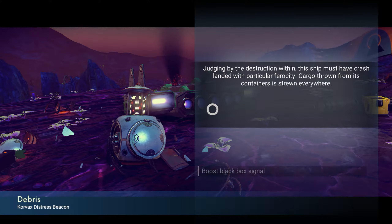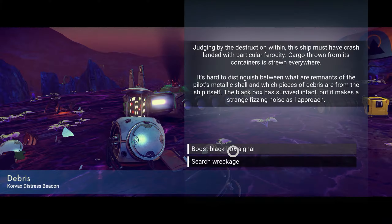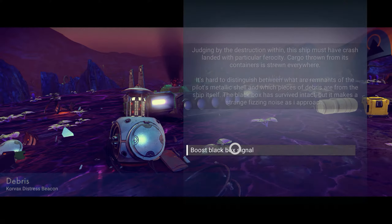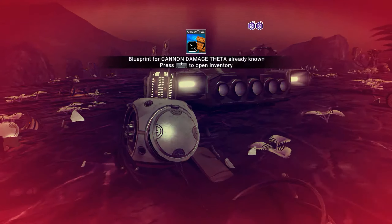Judging about the destruction within, this ship must have crash-landed with a particular ferocity. Cargo thrown from its containers is strewn everywhere. It's hard to distinguish between what are remnants of the pilot's metallic shell or which pieces of debris are from the ship itself. The black box has survived intact, but it makes a strange fizzing noise as I approach. Boost black box signal. The box part's burning my arm. I make the ship easily discoverable by an electronic race.